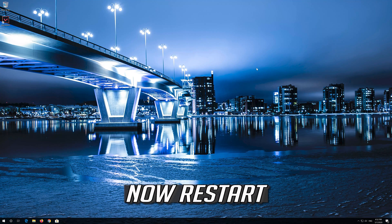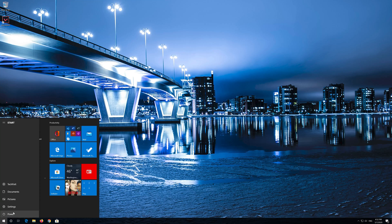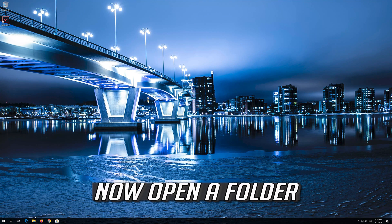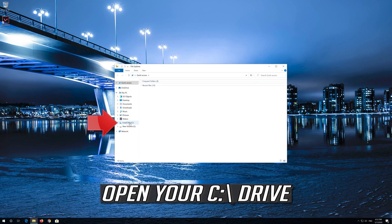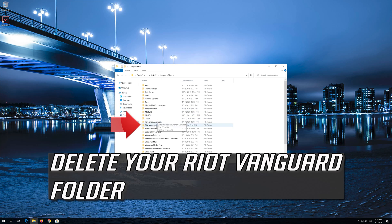Now Restart. Once restarted, open a Folder and open your C Drive. Open Program Files and delete your Riot Vanguard Folder.